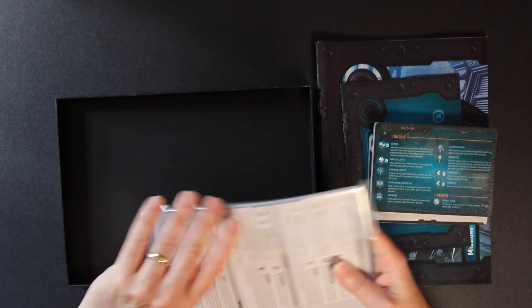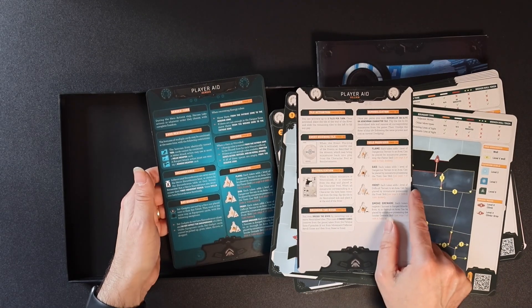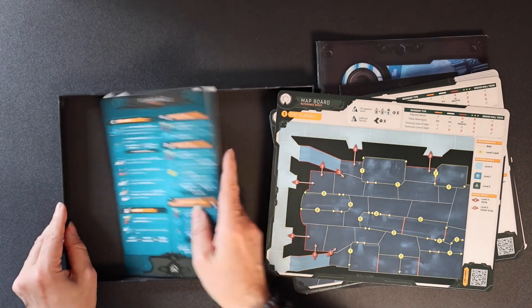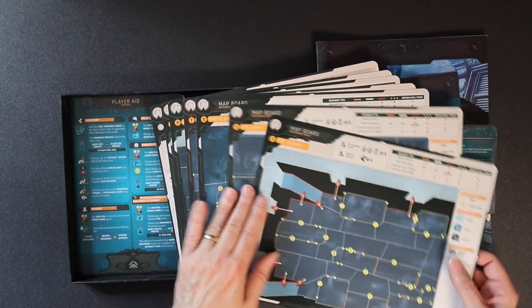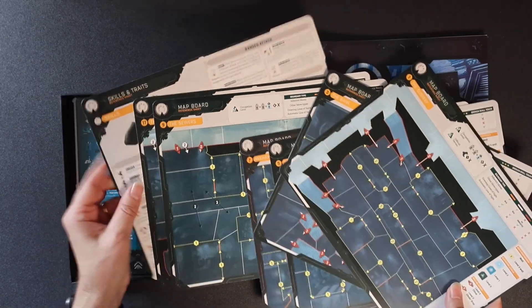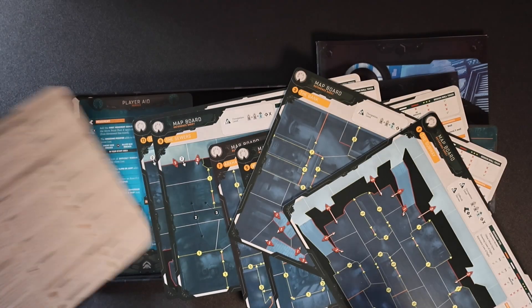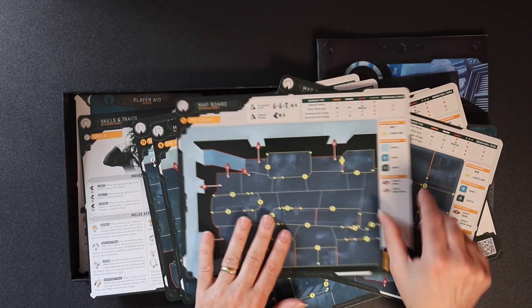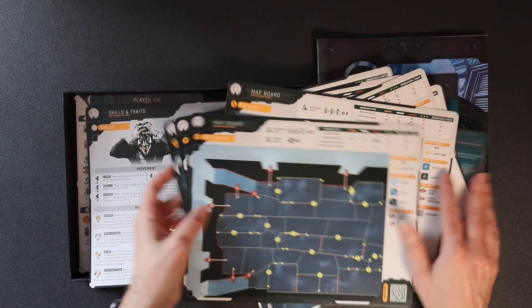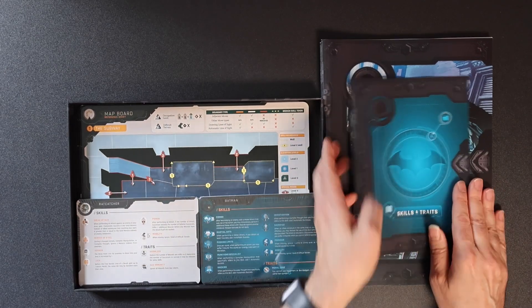Player aids — yes! This is what we wanted. So we've got a player aid for the villain and a player aid for the heroes. Fantastic stuff, just what we've wanted. And then we've got some map board reference sheets, and a skills and traits reference sheet there as well. Fantastic — these are really good. These are going to be really, really handy for when we play the game. Bravo. I am very, very, very pleased indeed. Very pleased.